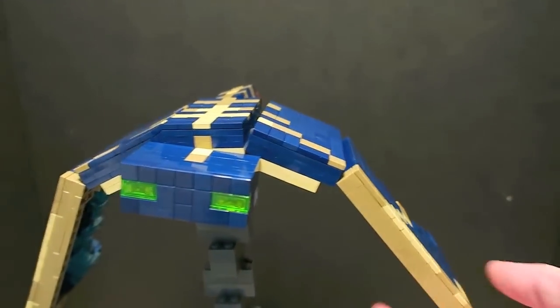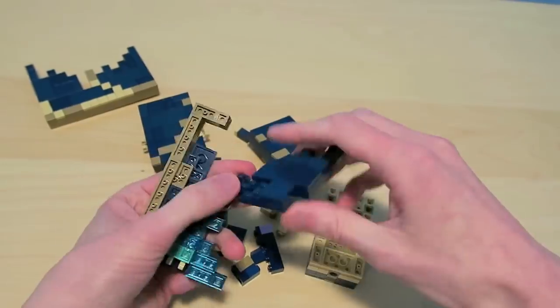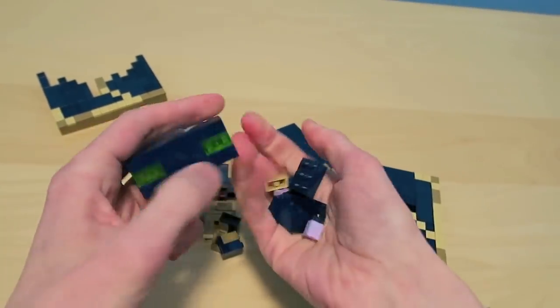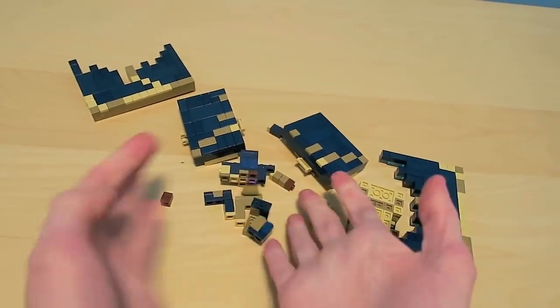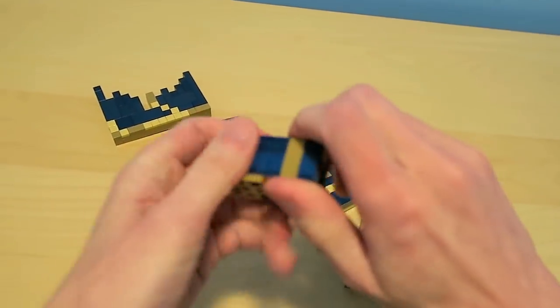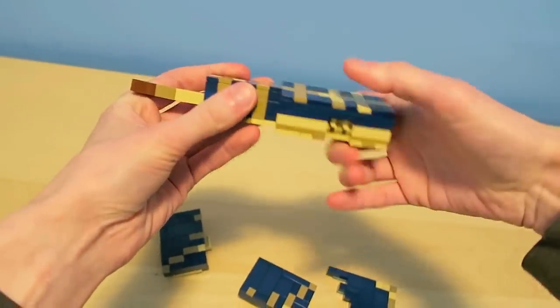This creation also has hinged wings to give it that sort of flying, floating effect. In Minecraft, the Phantom is the fastest mob in the game and it can move at a speed of up to 20 blocks per second, making it super scary to run from. It'll only attack players that haven't slept in over three days, so definitely be sure to get your rest in Minecraft.